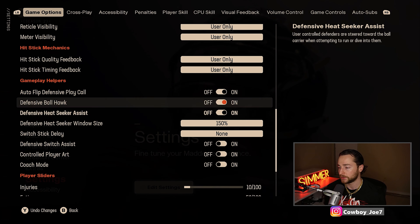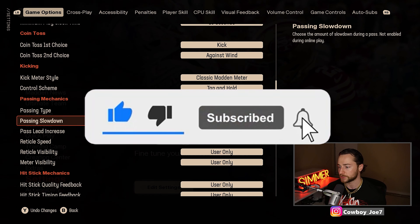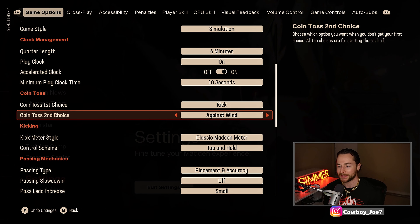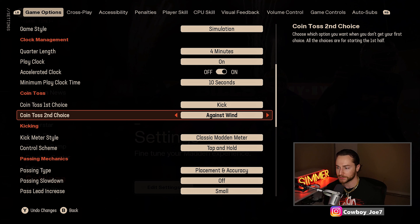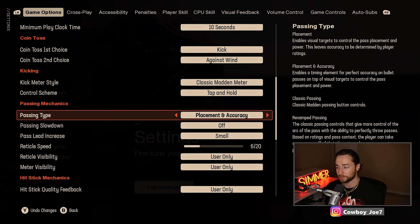Switch stick delay I have on none. Going back up to the passing settings — for kick, I have it against wind; that's all subjective, most of you will have kick with wind, which is cool. Personally I just like having it against wind. Revamped passing is the newest passing type.